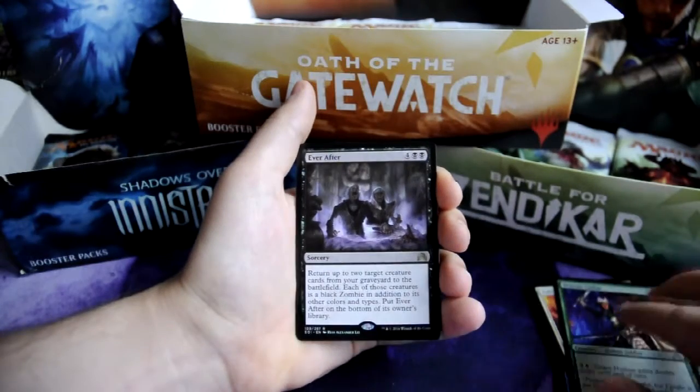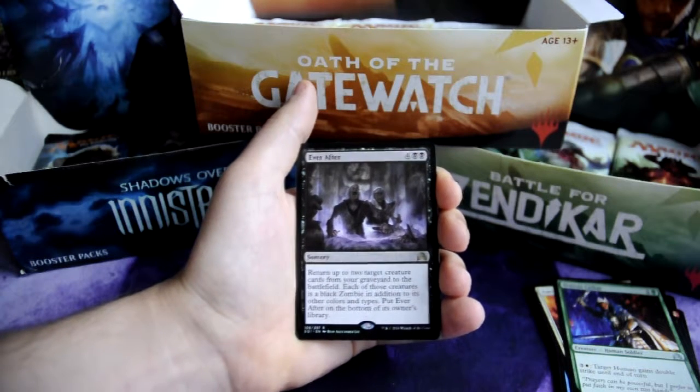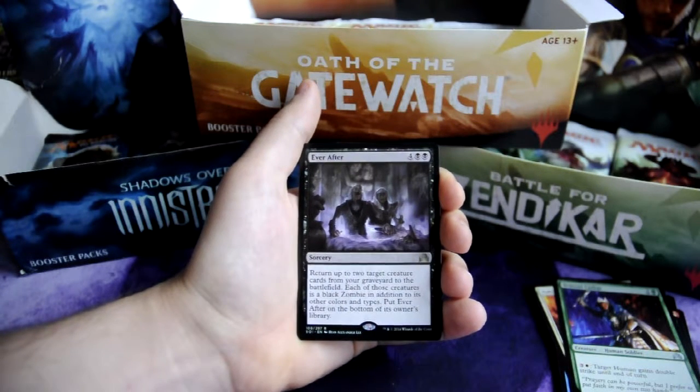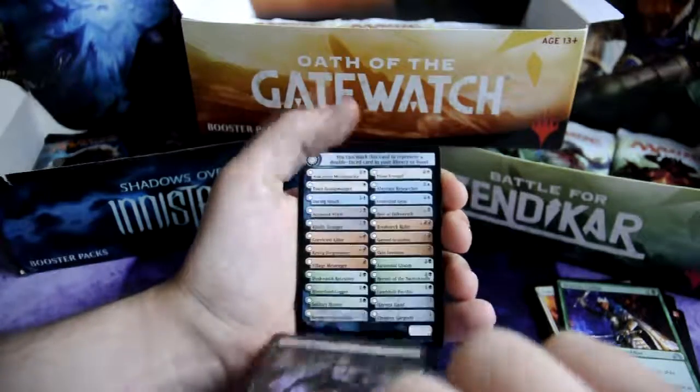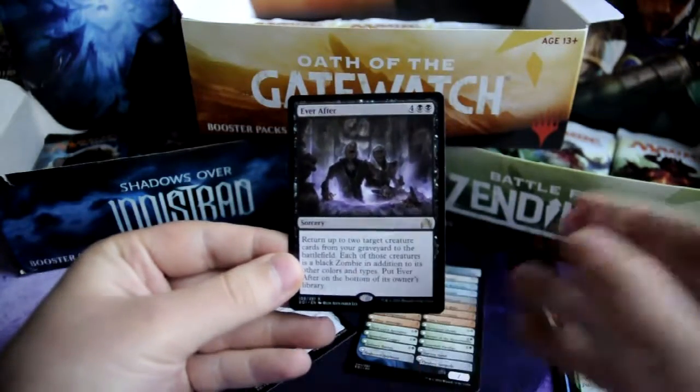And our rare is Ever After for 4 and 2 black, sorcery — return up to 2 target creatures from your graveyard to the battlefield. Each of those creatures is a black zombie in addition to its other colors and types. Put Ever After on the bottom of its owner's library. And a token and a clue token. Thank you for watching, and until next time.